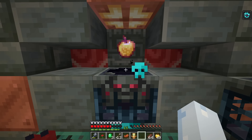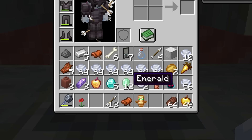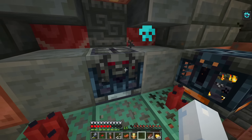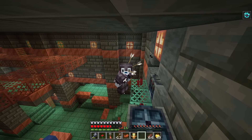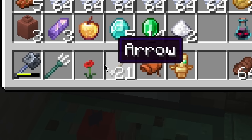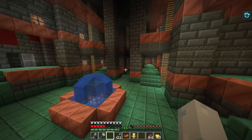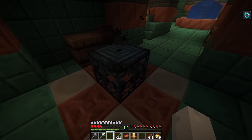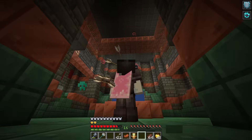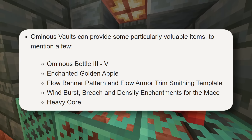If you put the ominous trial key in the ominous vault — five diamonds, 12 emeralds, an enchanted golden apple, and an iron block. The loot pool in these ominous vaults is way better than the regular vaults. I even got a trident — full durability! By the way, the new ominous vaults are also the only way to get the heavy core for the mace, which is a change. The ominous trial spawners transform from basic trial spawners because of the bad omen effect, but vaults spawn individually — you can't transform an old vault into a new one, which makes sense.